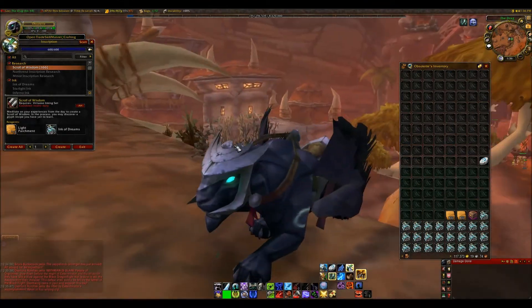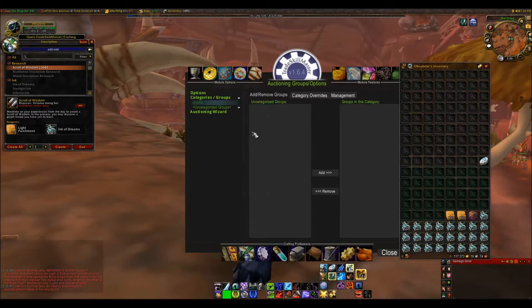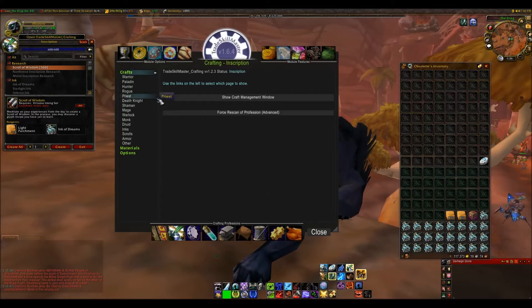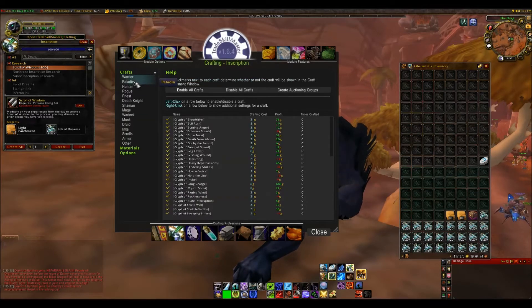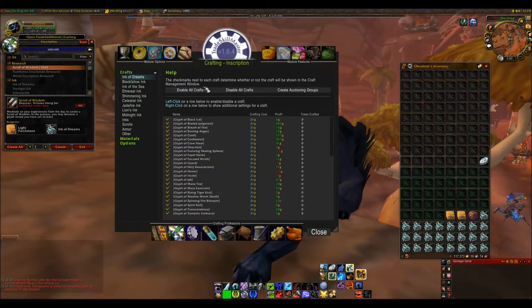We are going to want to go into auctioning and make a group — or a category — for our glyphs. I'm just going to call that 'glyphs'. If you are familiar with TradeScoreMaster Crafting, you probably will know some of this already, but if you aren't, you can see all the professions at the bottom of your screen. Using the description, I'm just going to force the scan so it's updated with all the recipes I currently have. All the glyphs are divided into classes. I personally prefer the option to separate by inks rather than classes — you can change that in options — but it's totally up to you.